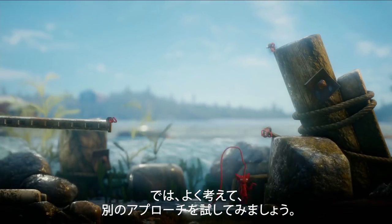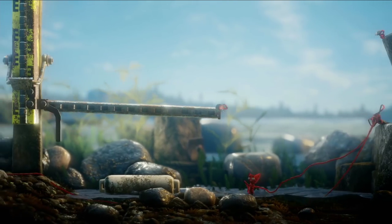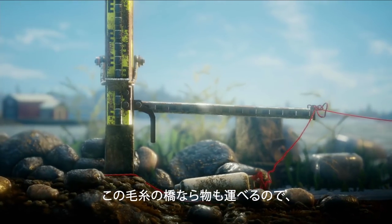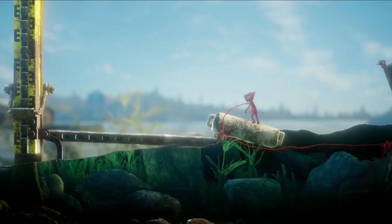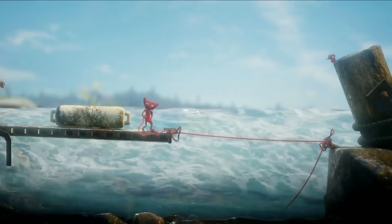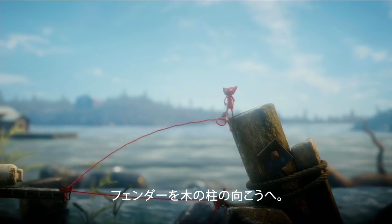Let's think this through and try another approach. Yarny needs that raft again, but getting it over to the other side is going to be a little bit tricky. You're going to have to build a couple of yarn bridges. Those yarn bridges can carry objects too, so you can make one to get the fender out of the water. And when you've done that, you can build another bridge, and use that to move the fender over the wooden post.